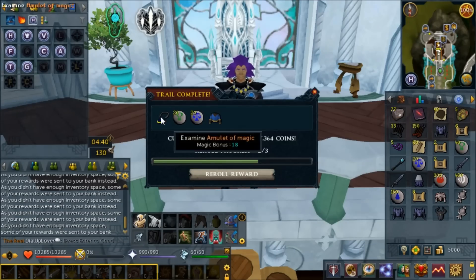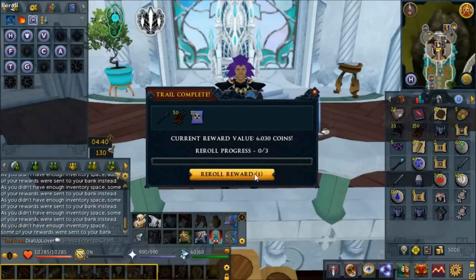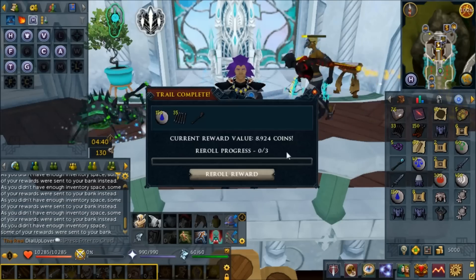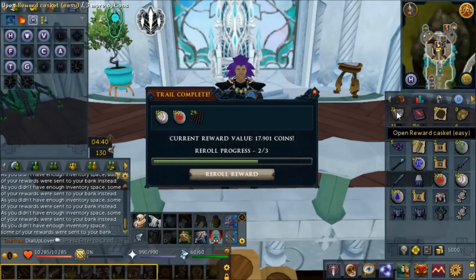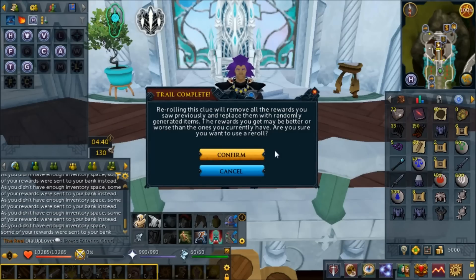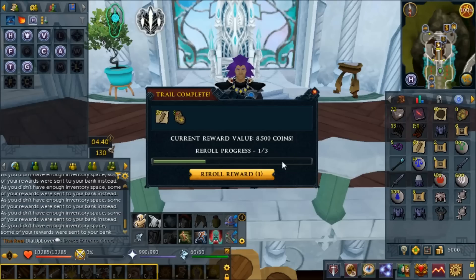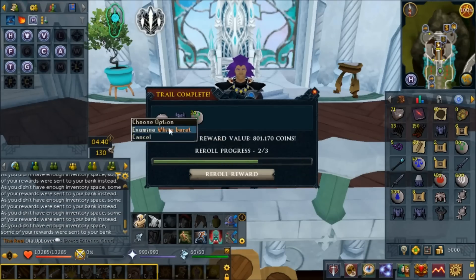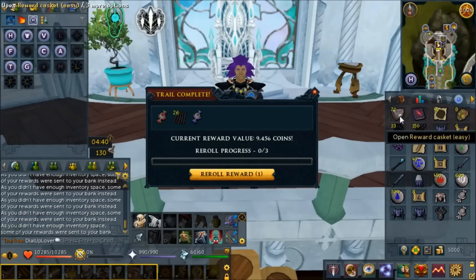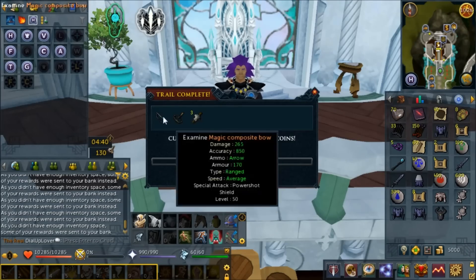A wizard robe top g, which is probably worth more than fortunate price because it's a sexy piece of fashionscape. There's something we'll reroll - into more something. We really shouldn't reroll a 42k item, that's probably one of the better easy clue rewards. This is the kind of stuff you want to reroll. An 800k white beret - very nice. Those things are very nice looking.